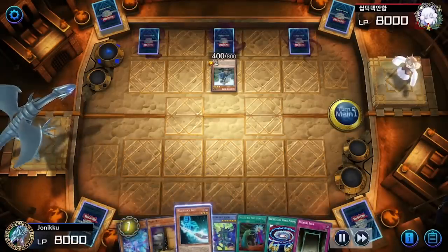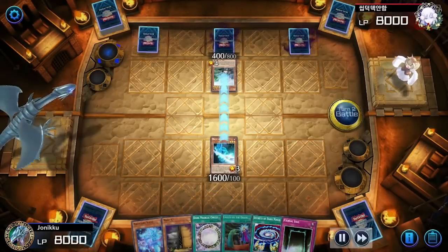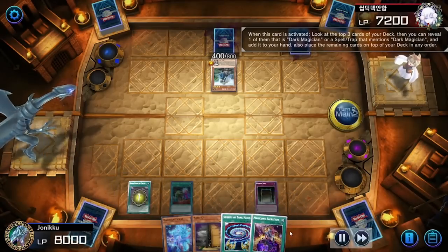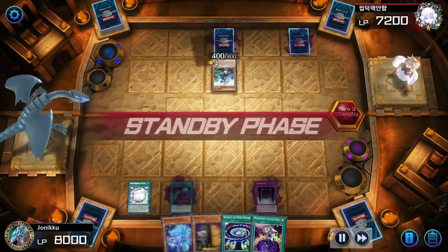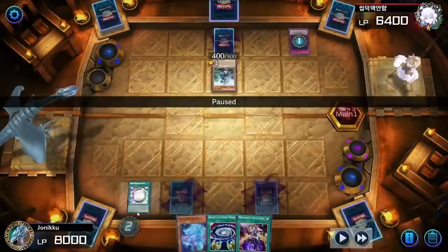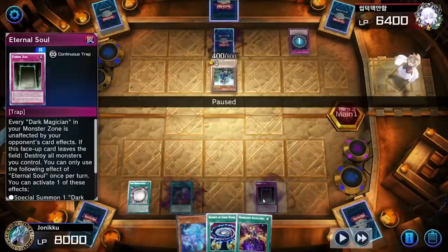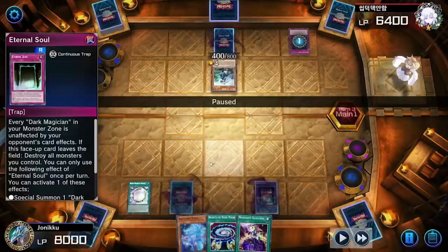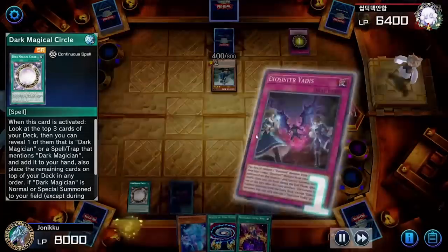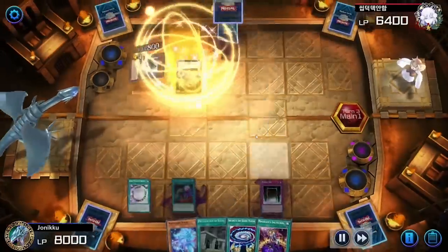My opponent used Maxi which I was fine with — I didn't negate it with Called by the Grave because I don't want my Maxi getting negated the next turn. I didn't play Magician Souls because I didn't want to special summon since my opponent used Maxi. I could have sent Dark Magician from my deck to the graveyard, but I was paranoid they'd target my Eternal Soul and banish it, destroying my monsters. I'd rather just have my opponent destroy Dark Magical Circle.